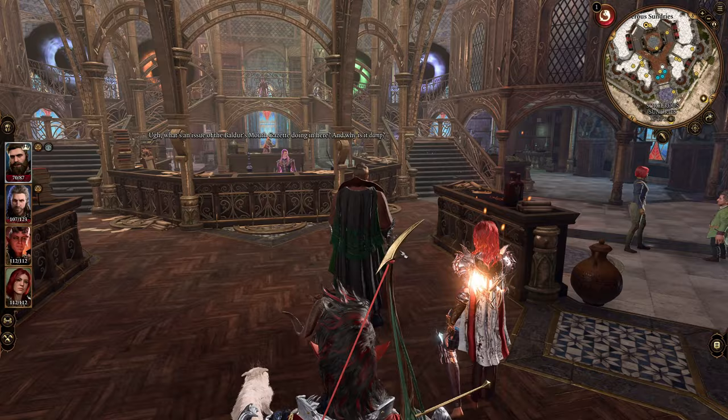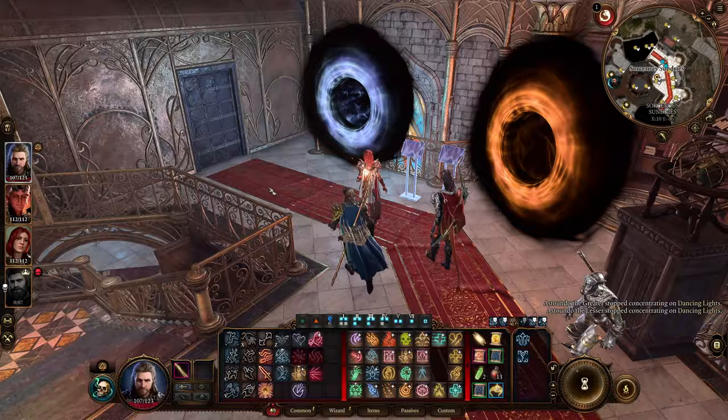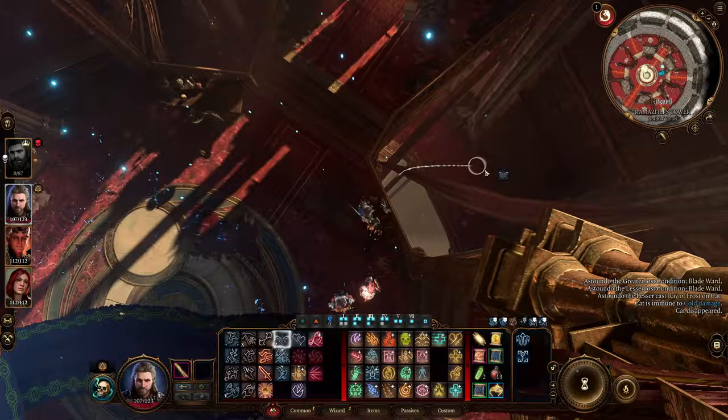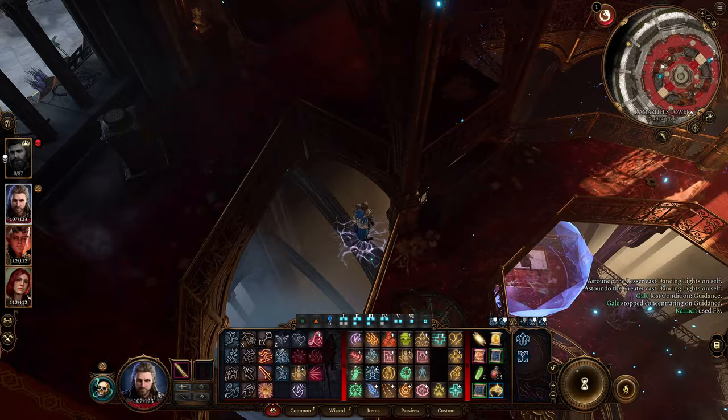Hello everyone. In this video I'll be showing you how to get the Annals of Karsis in Baldur's Gate 3. We have to go to the Sorcerer's Sundries, go into the left portal, and then make our way down to the middle floor. You can use jump onto the furniture or fly down there. Once you're down here there are a few different places that can teleport us to the vaults where there's a whole lot of good loot.